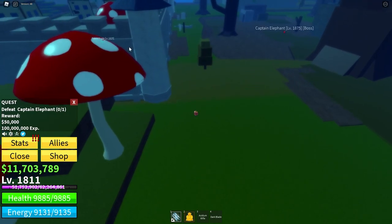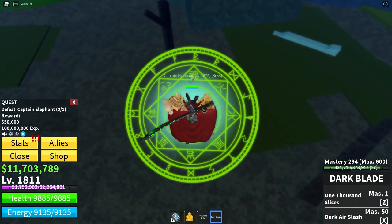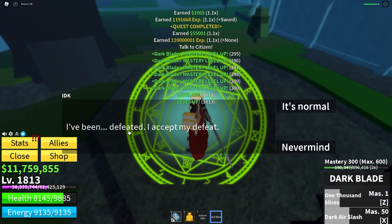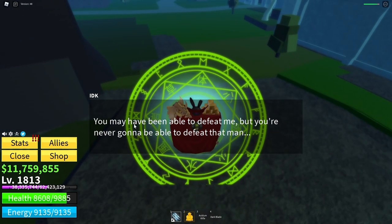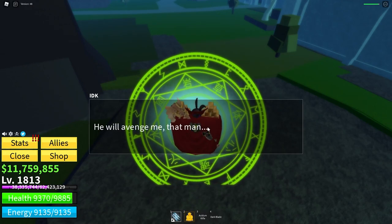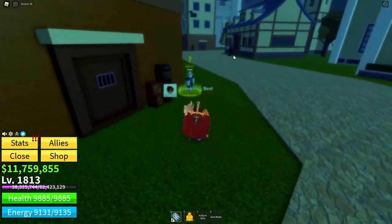Captain Elephant spawns right near the Forest Pirates, right over here. So, time to defeat him. There we go, I've defeated him. I've been defeated. I accept my defeat — it's normal. You may have been able to defeat me, but you're never going to be able to defeat that man. He will avenge me, that man. Anyway, let's see if the Citizen says anything.